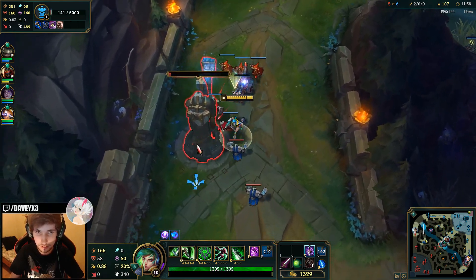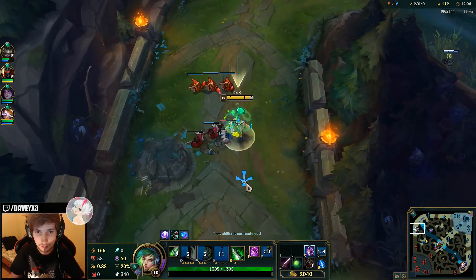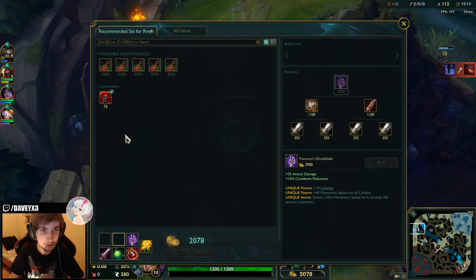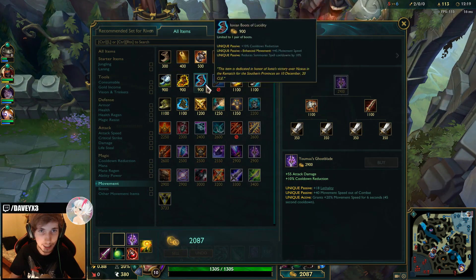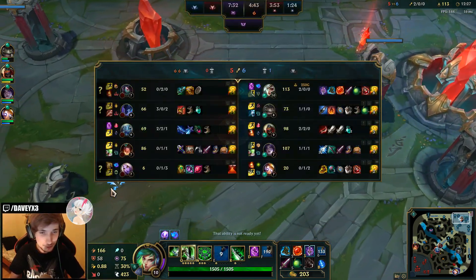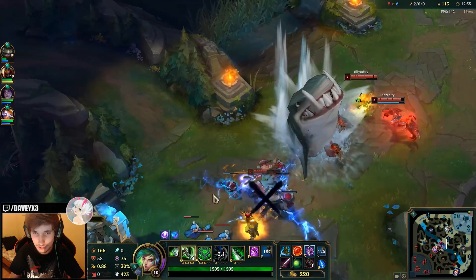We can take this down for free — nobody wants to lane against me right now because I have two kills and way too much farm. I'm super strong. They got the dragon unfortunately. Since they have a lot of AP, I'm gonna build Mercs — I need this badly. Perfect, 30 CDR right now — we just need to get to 40% now.